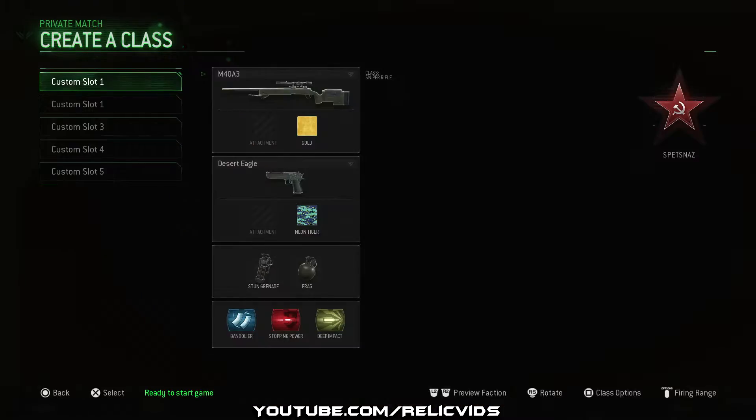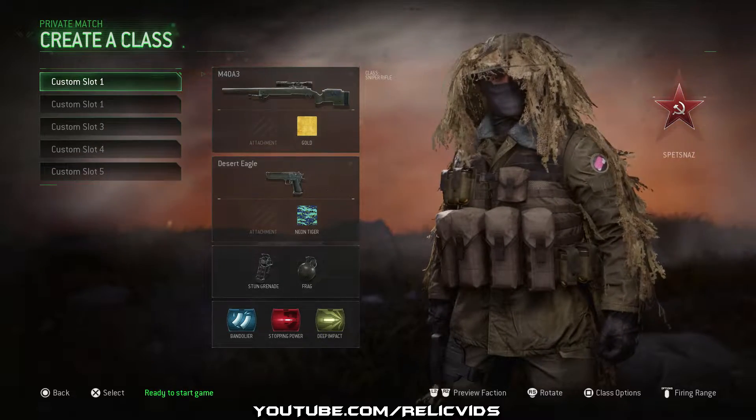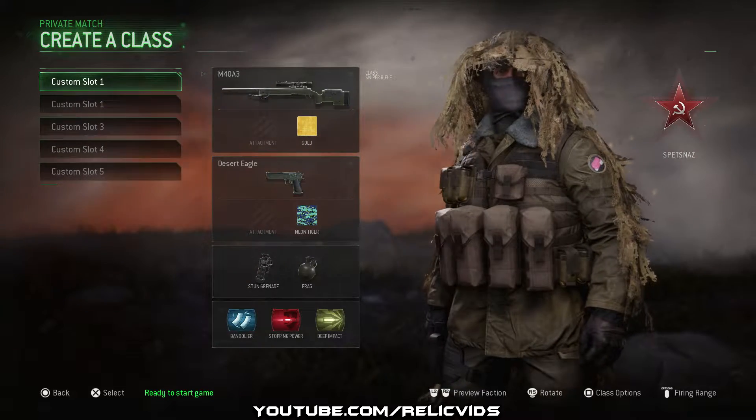First things first is your gun setup. You could use pretty much anything besides a submachine gun and a shotgun. Personally I prefer using the M40A3 sniper rifle because it usually gets one hit kills, but as I said you can use the assault rifle or even some LMGs.